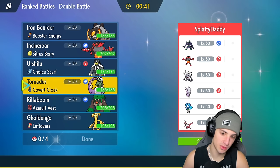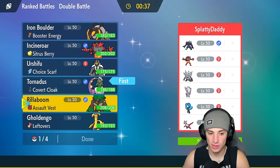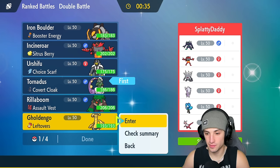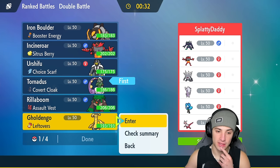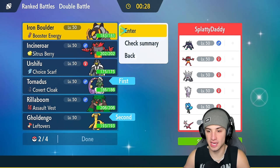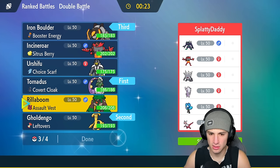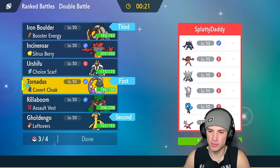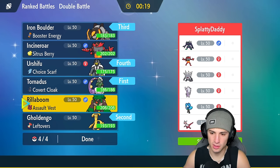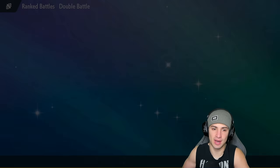I'm thinking maybe lead Tornadus turn one with the Covert Cloak, and maybe alongside Goldiego. I like that — we can bring Iron Boulder in the back end alongside Urshifu. Just gotta watch out for Water Absorb Wo-Chien, that could be a bit too much of a threat. But I do like Urshifu, so we're gonna lock this in and get after it with Iron Boulder in match number one.